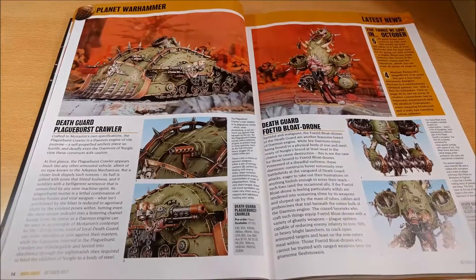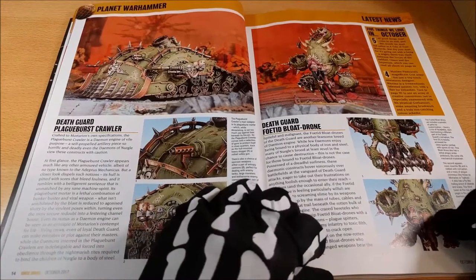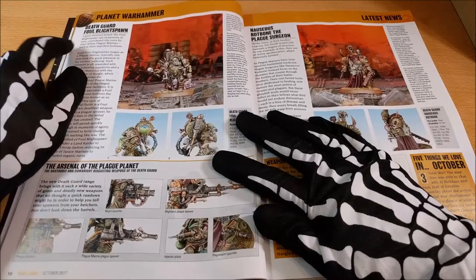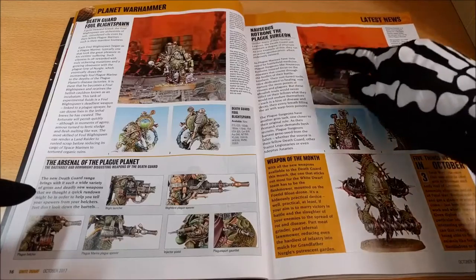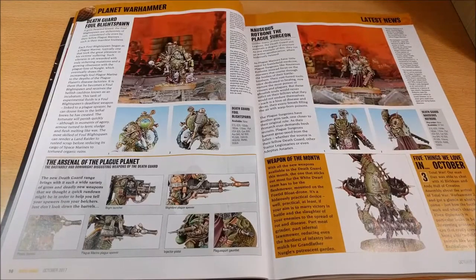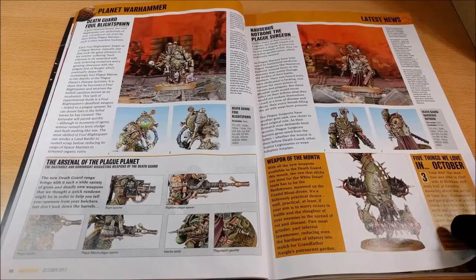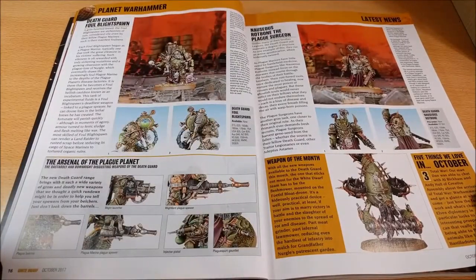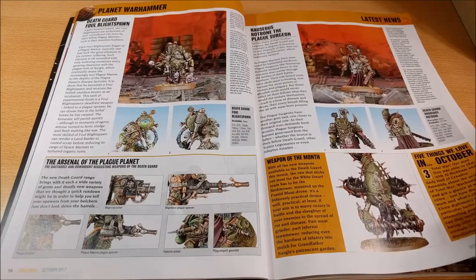Here you can see the Foetid Bloat-drone that was released with the starter box of Warhammer 40k and now you can have it separately. Here you can see the full Blightspawn, which is a special model, and another one. Sincerely I don't like these so much, but they are interesting as models. This one is a sort of apothecary but I don't find it particularly interesting.